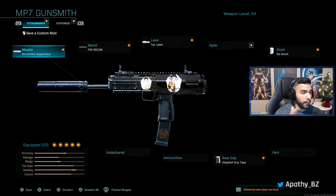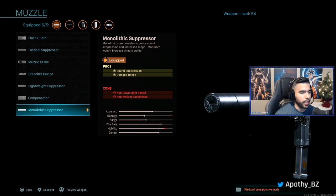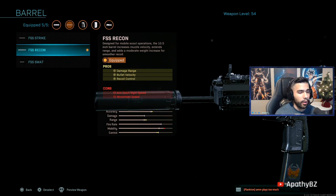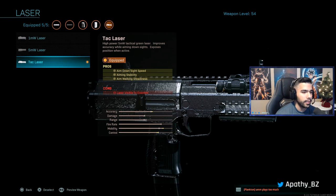For my first attachment we got the monolithic suppressor — the damage range plus sound suppression, it's amazing. We got the FSS Recon — damage range, bullet velocity, recoil control. I know people say this attachment doesn't really help with damage range, but you also gotta see the bullet velocity. It's really good to have on a gun; the bullets travel a little faster, which is awesome for hitting people at farther distances. So I really like the Recon on it.